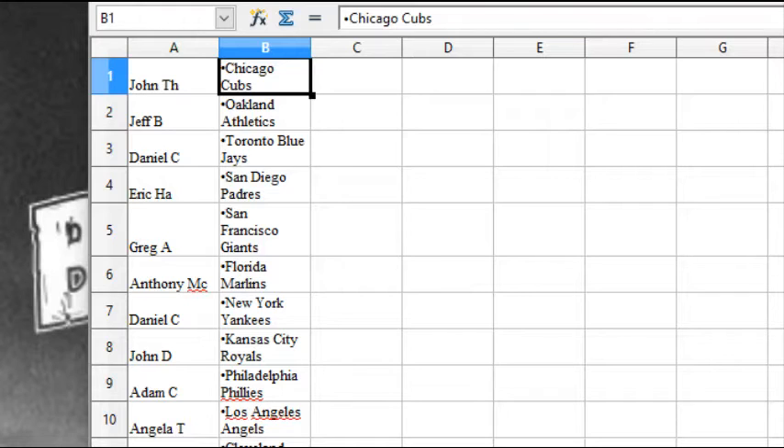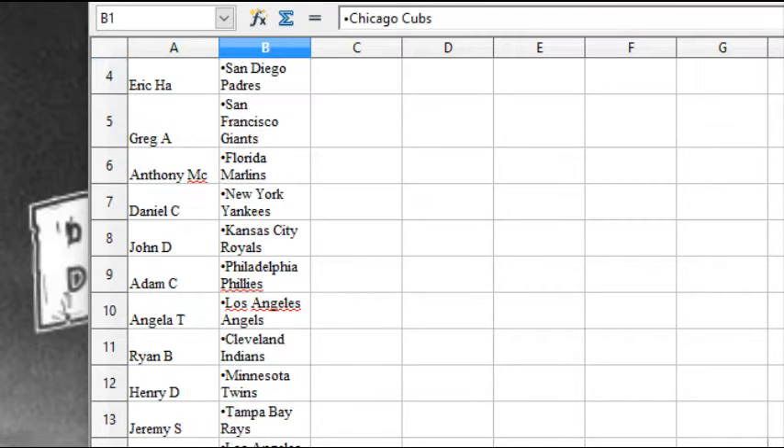John T.H. has the Cubs, Jeff B. the A's, Daniel C. the Blue Jays, Eric H.A. the Padres, Greg A. the Giants, Anthony M.C. the Marlins, Daniel C. the Yankees, John D. the Royals, Adam C. has the Phillies.